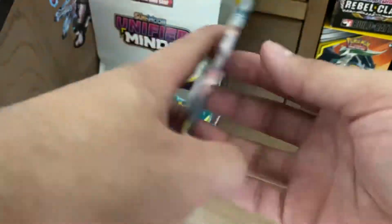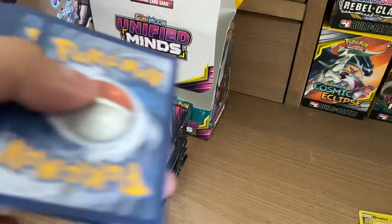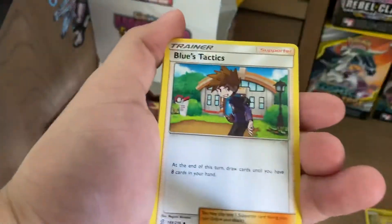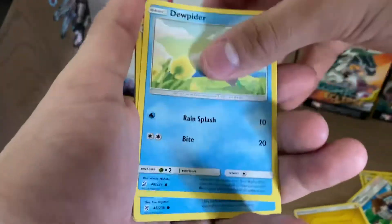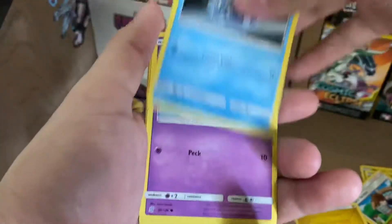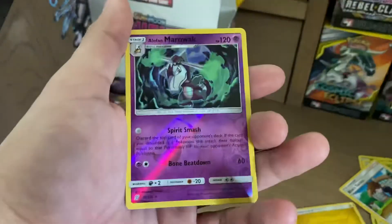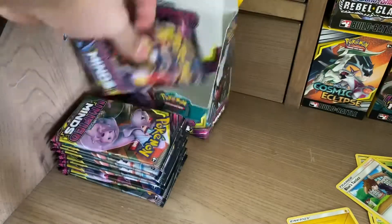Nothing special out of the first four or five packs. Electric Energy, Blue's Tactic, Fracture, Basculin, Drifloon, Jupiter, Cryogonal, Marony, Formantis, Reverse Holo Alolan Marowak, and an Araquanid.